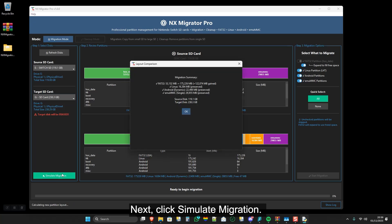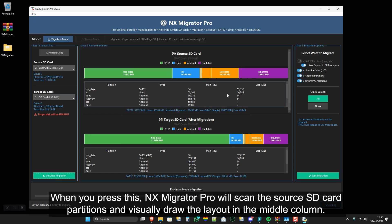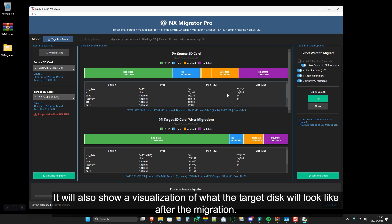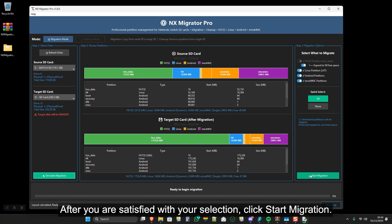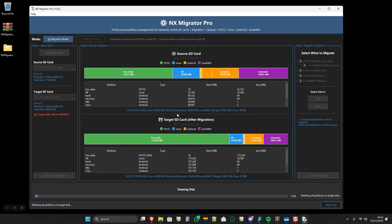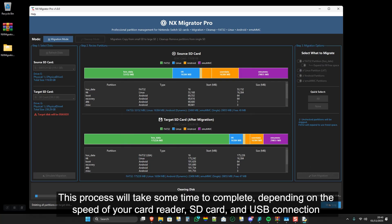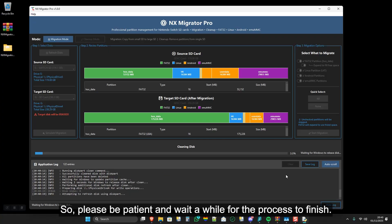Next, click Simulate Migration. When you press this, NX Migrator Pro will scan the source SD card partitions and visually draw the layout in the middle column. It will also show a visualization of what the target disk will look like after the migration. You can also select or deselect which partitions you want included in the migration process. After you are satisfied with your selection, click Start Migration. This process will take some time depending on the speed of your card reader, SD card, and USB connection, so please be patient and wait for the process to finish.